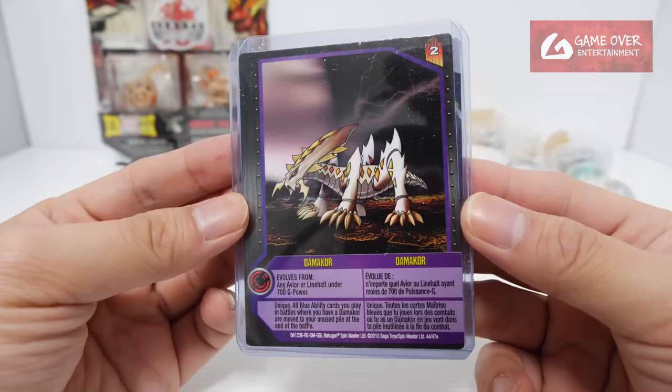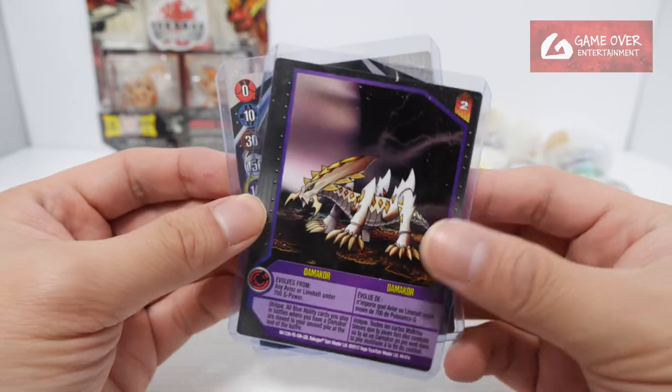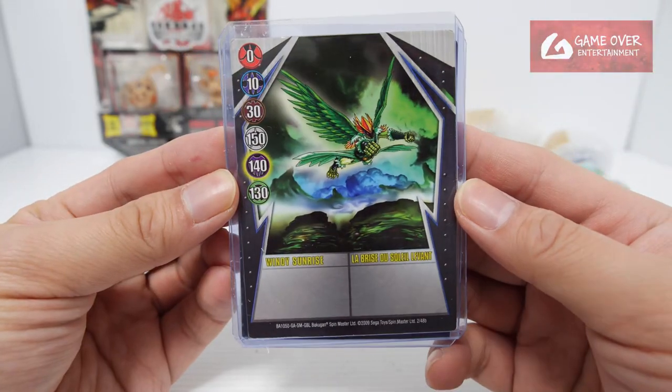Let's take a look at the cards — I got two cards. One is Darmacore, looks like Haos Darmacore. And the other is Windy Sunrise.